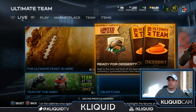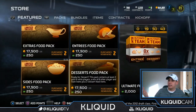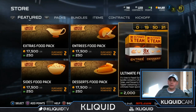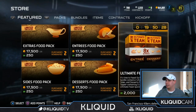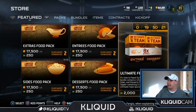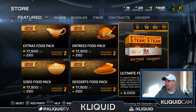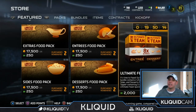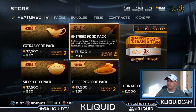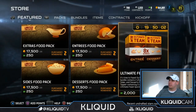So as you can see, there are specific packs you can buy: desserts, entrees, extras, and sides, if you need to finish a set or something like that. Or you can buy the ultimate feast bundle, which I thought was pretty interesting. You get two of each — the extras, entrees, sides, desserts, food packs — and a bundle topper containing five ultimate feast items and five ultimate feast quick sell items. That one is probably worth the most. If you're going to purchase these, you might as well just go ahead and get the bundle.